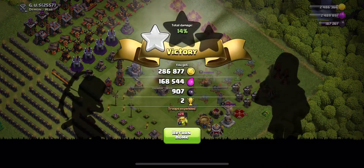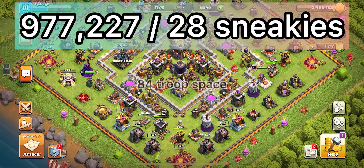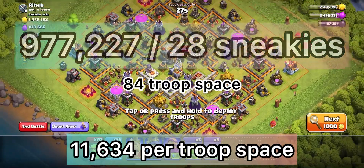On screen you can see the amount of resources we were able to loot, divided by the troop space used, giving us a raid quotient of 11,634. Not bad.